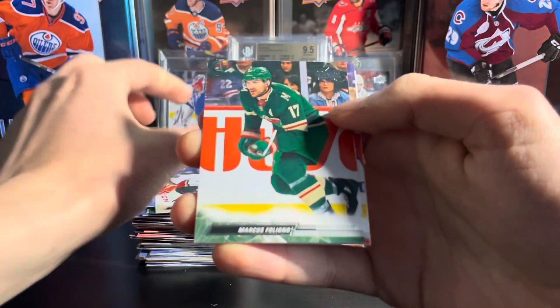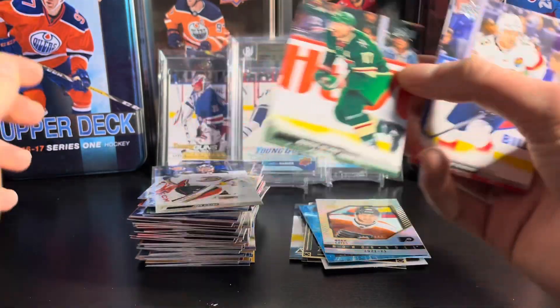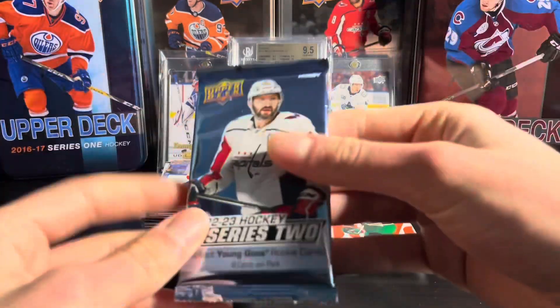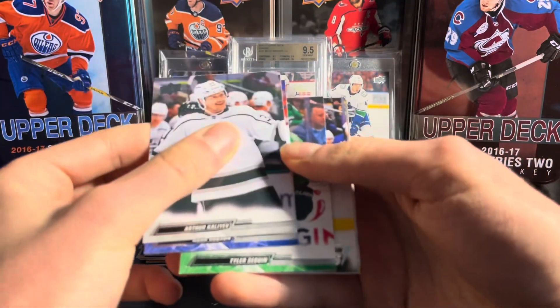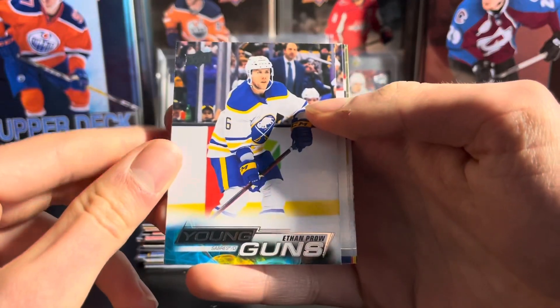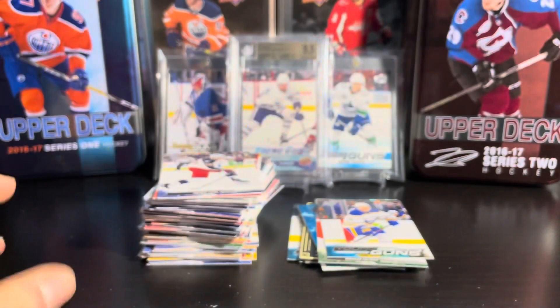We're going to have the French variant of Marcus Foligno — you seem to get one of these per box, and it's just a base, so that's too bad. We're exactly halfway through now, still looking for four more young guns. The next one is going to be Ethan Prow young gun on the Sabres — that's going to be our third hit of the break.